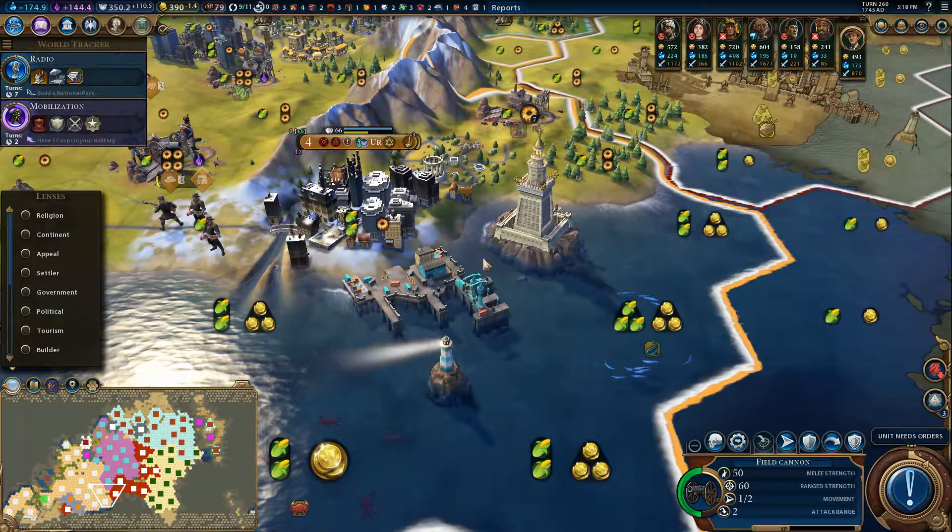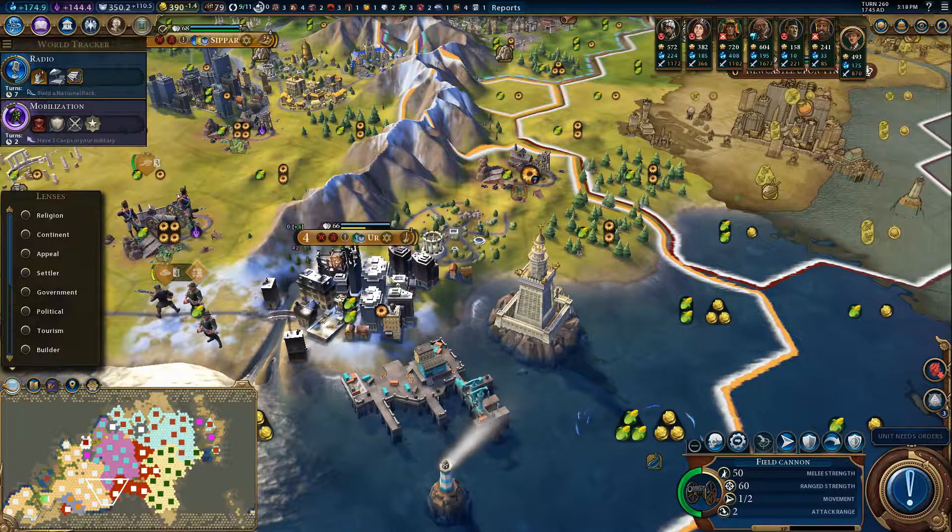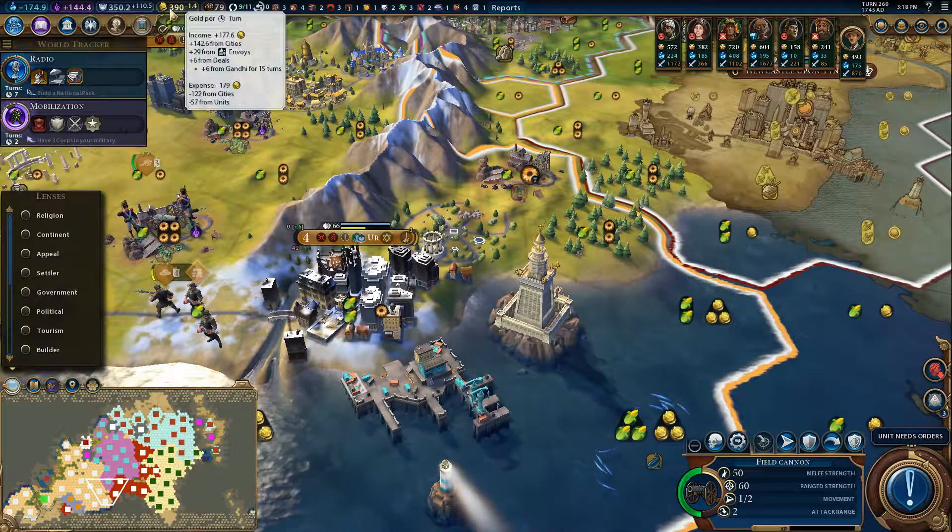What probably happened is the harbors - the city's buildings - came into our calculations and now we're losing money again.